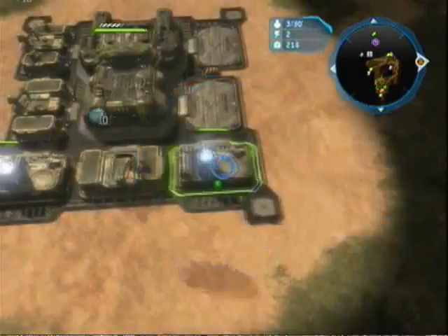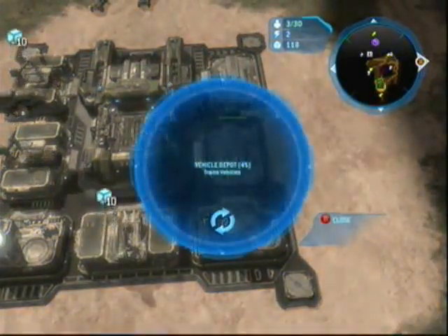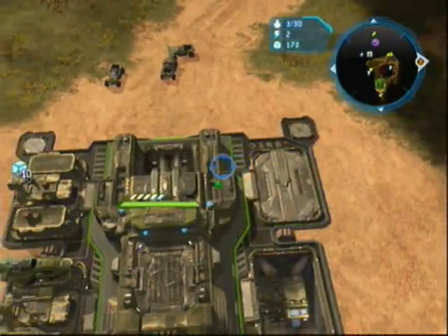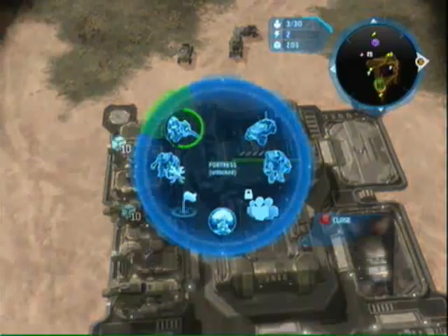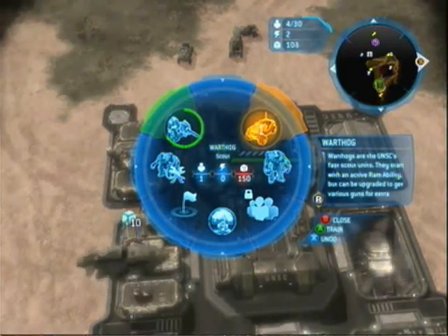I don't really care what it's called. After that, if they're Covenant, build a Vehicle Depot and train Scorpions. Or if they're UNSC, build an Air Pad. I say you build Scorpions because it's a little quicker.